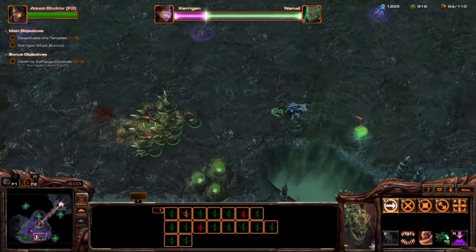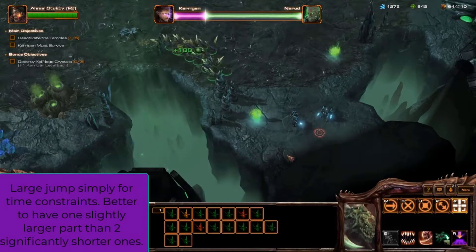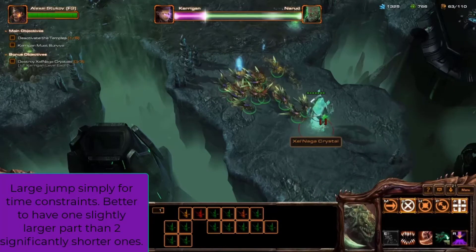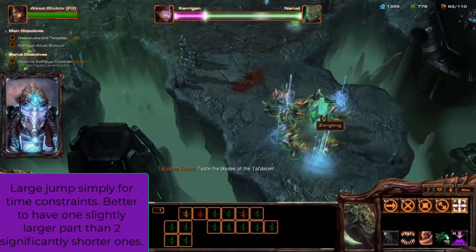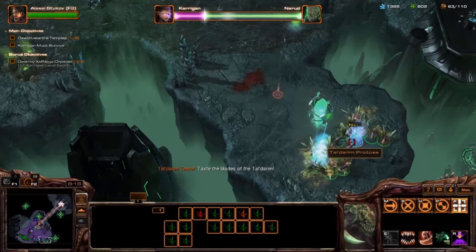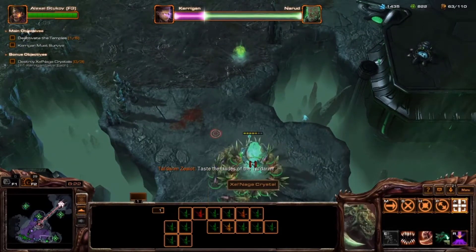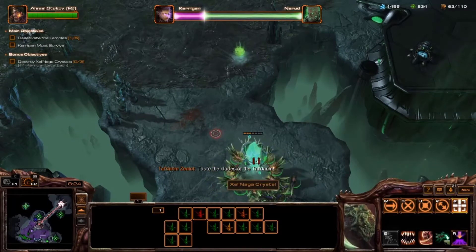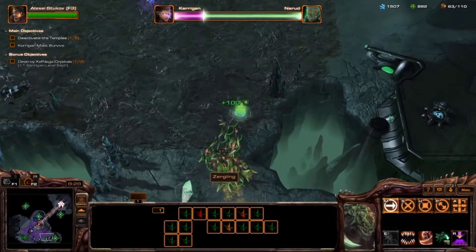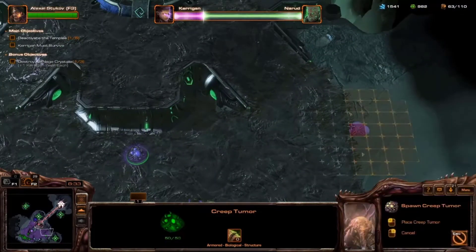We did a jump company here specifically because we needed to spawn some zerglings in order to go and take some of the bonus objectives. It was mostly for time constraints because I wanted to actually keep these parts under 20 minutes and attempt to have each of these missions only take one part, until we actually get into the end game. Thankfully this mission only takes mostly one part, so there's that.